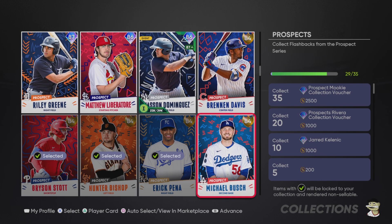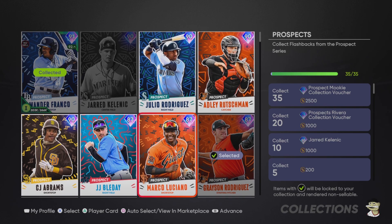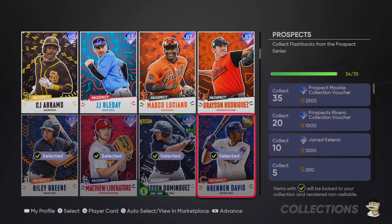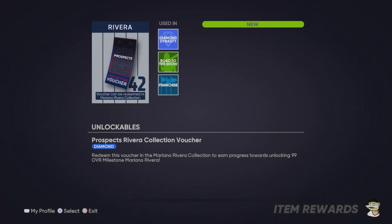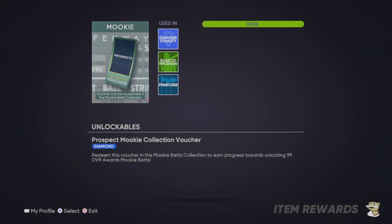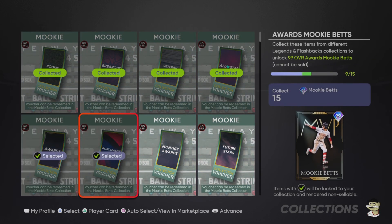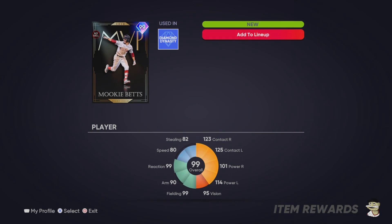This is actually the last voucher we need for Mookie Betts. I locked in all of these players one by one, making sure I wasn't locking in more than necessary. If I lock in 10 players I get the Jared Kelenic card and the 20-player voucher from Ariana Rivera, which I already have. Now we can finish off this collection and still have a few prospect cards we can sell. As you can see, we have 15 out of 16 vouchers necessary, plus Jackie Robinson and Shohei Ohtani to skip the milestone voucher — and there he is, Mookie Betts on the squad.